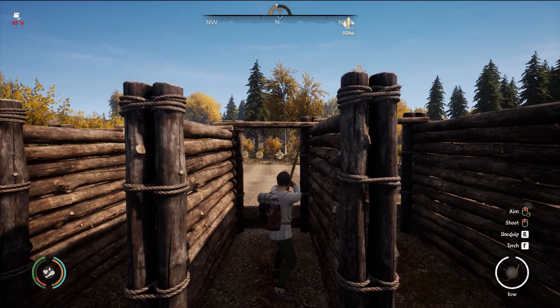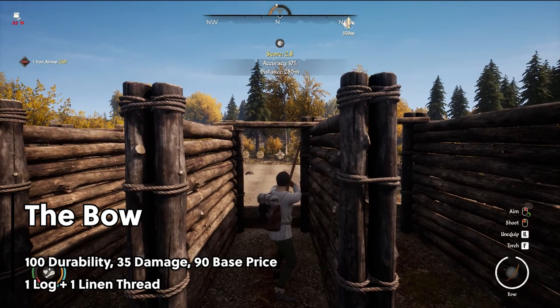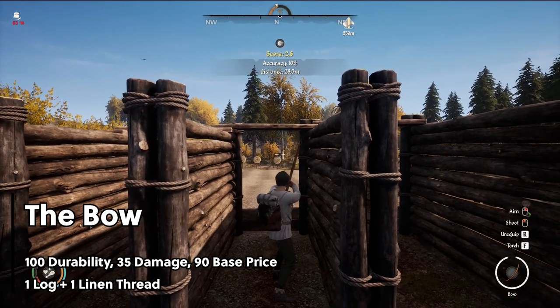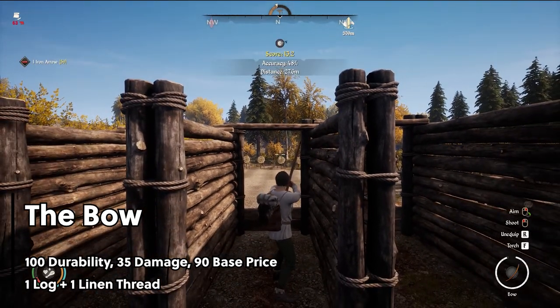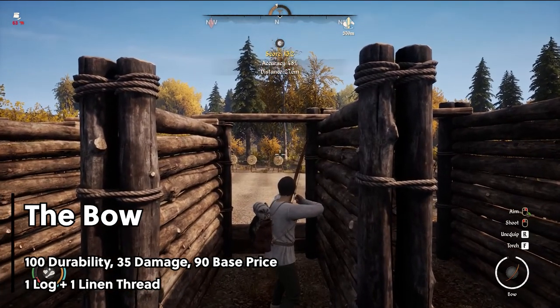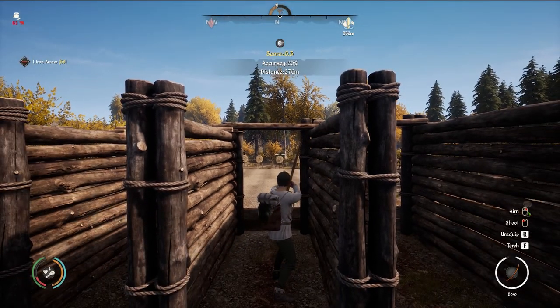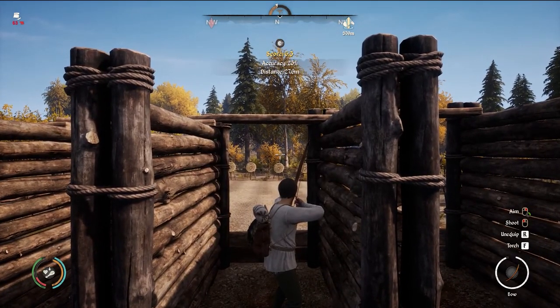The first type of bow is simply called the bow and is very lackluster compared to its 2 counterparts. To make the bow, all you need is 1 log and 1 linen thread. The bow will deal 35 damage and has a durability of 100. Remember that all of the bows in the game also have different accuracy and power ratings. You will have to fire this simple bow higher than its 2 counterparts to make a clean shot.